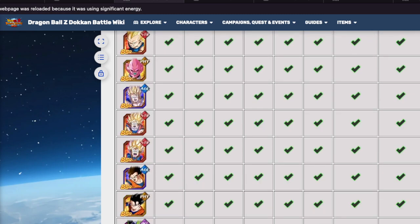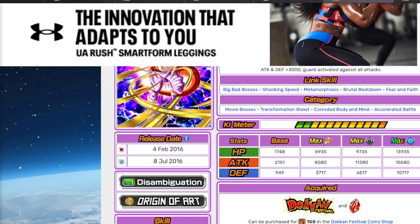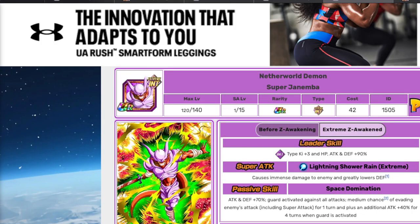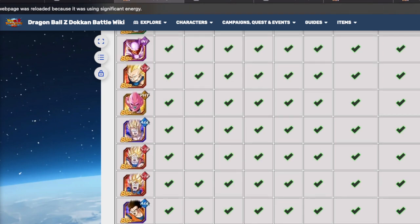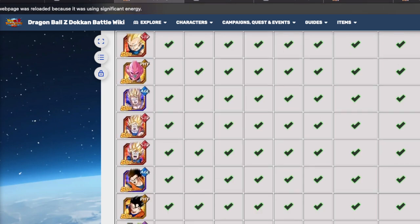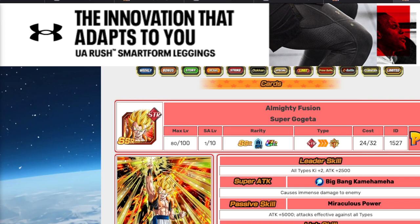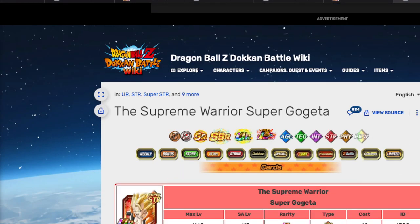The next unit I would take a look at is Janimba. He turns around and transforms into the UR state after his Extreme Awakening. He's very good when it comes to guarding against attacks — if you're struggling on certain events, he's pretty good for that. His counterpart worth considering is the very first Gogeta we ever got, Super Gogeta. He was originally just an all-types ki plus three and attack plus 3,000 once awakened, so he became pretty useless very quickly.